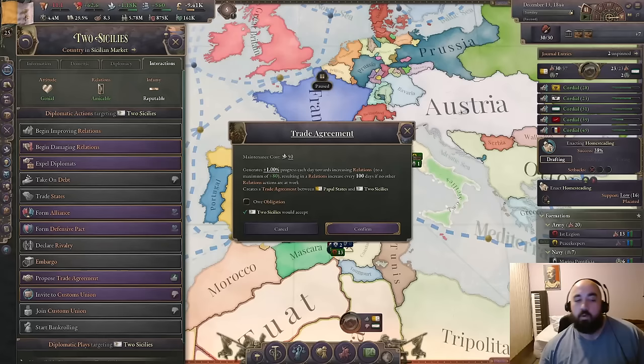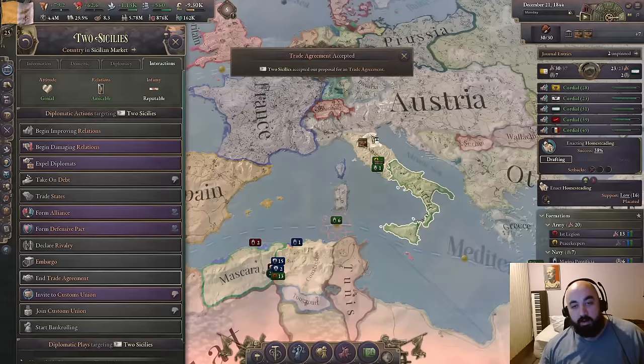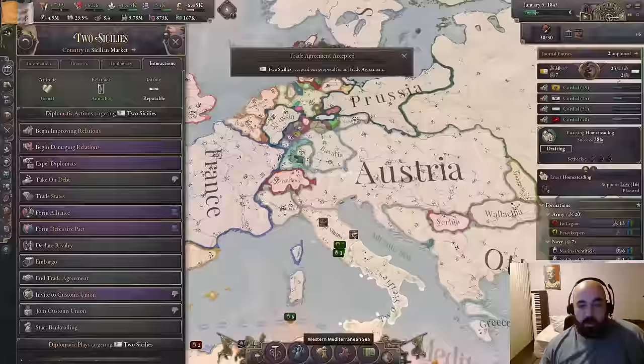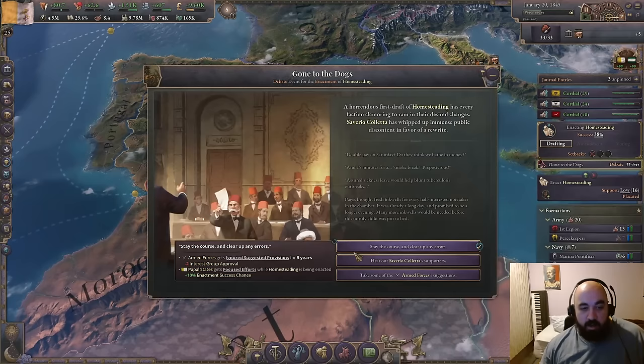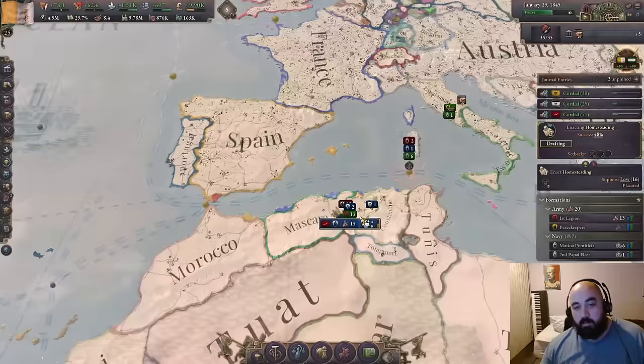We can now get a trade agreement with the Two Sicilies, which is going to be fantastic for us, because we will get ticking positive relations. And we have kind of fully consolidated all of Italy — we took out all the miners now. And we went for reduced autonomy on Constantine — they backed down — and now we're reducing it on Mascara. It'll be a little bit interesting that we will have cut off access entirely into Touat from France here.